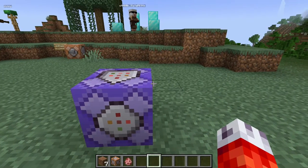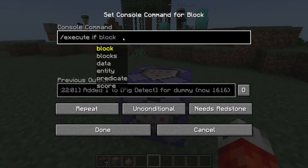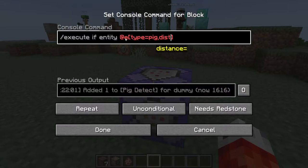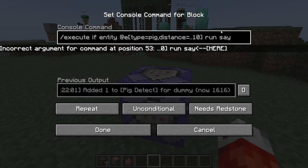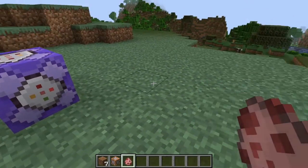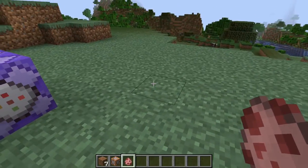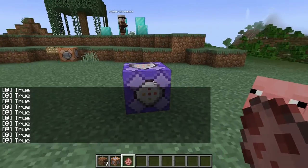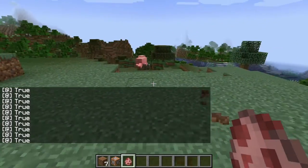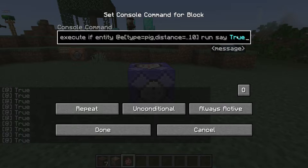This scoreboard won't increase or decrease at all until we use a command block to make it do so manually. Inside this repeating command block, let's write an execute command that checks for any nearby pigs: slash execute if entity @e type=pig, distance=..10, run say true. This will just detect if there is a pig within 10 blocks. So if I put a pig within 10 blocks of this command block, we see a message pop up in chat that gets spammed because it's set to always active. And when the pig wanders off more than 10 blocks away, the log clears and the test no longer rings true.